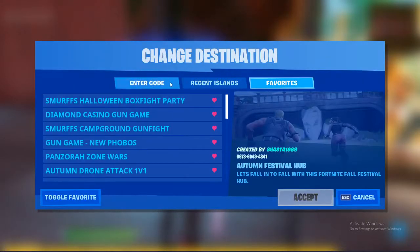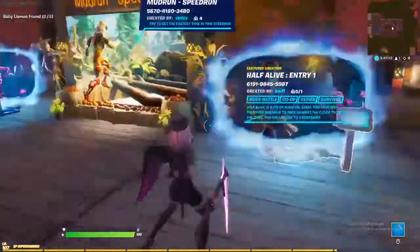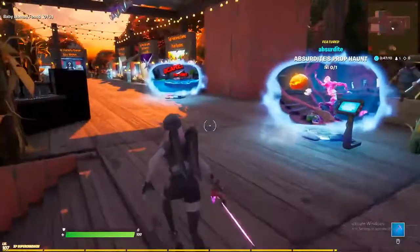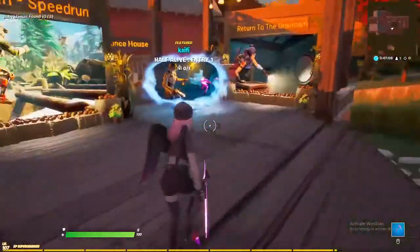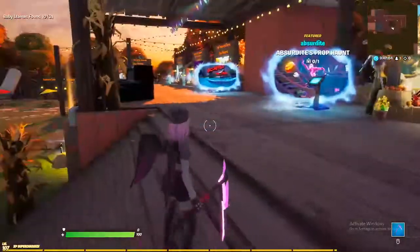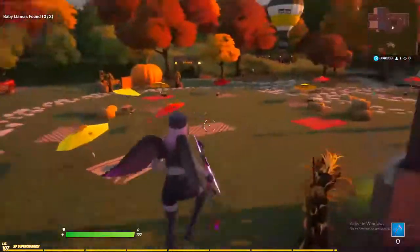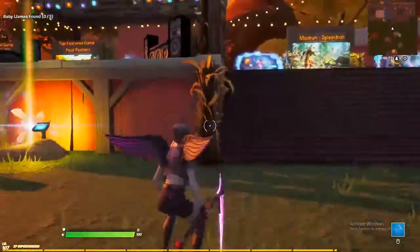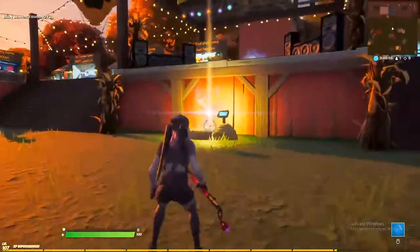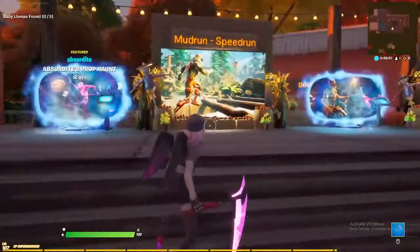With these rifts you can come up and go to a recent island, choose one of your favorites, or enter a new code. Before we used to have five or six, but now we only have two of those. With that being said, this is the new featured area — as soon as you come in, the right-hand corner of your main rift, the gold rift, will be the featured maps.